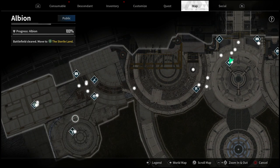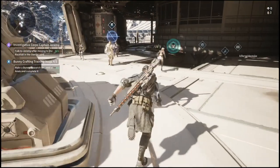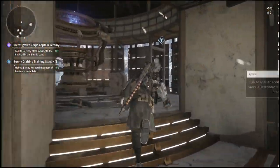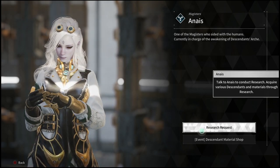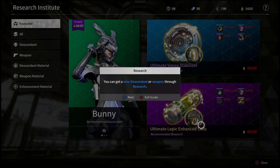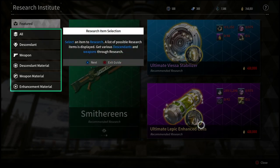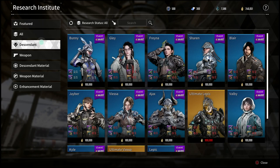You'll need to come over to a character on the far west end of Albion — it doesn't really prompt you or anything, which is another reason I wanted to include this in the video. Once you talk to this character, you'll have the ability to start the research request. Make sure you start it because it does take a very long time. There are also other things you can craft here, and you can look at all the other descendants available to craft throughout the beta. Hopefully this helps — I'll catch you in the next video, peace.